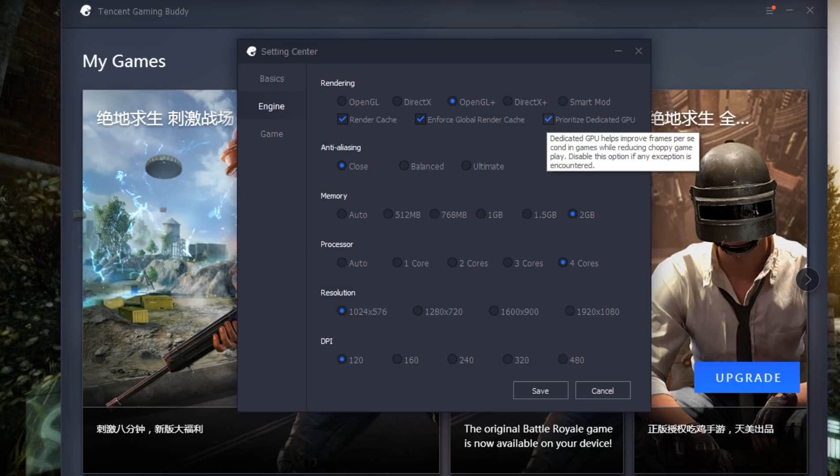If you could try DirectX Plus, prioritize the dedicated GPU, which is right here. If you want to read that you can pause it and read it. Check it — it's going to be unchecked. You can keep it unchecked or check it, whatever you like. See which one gives you the better framerate.